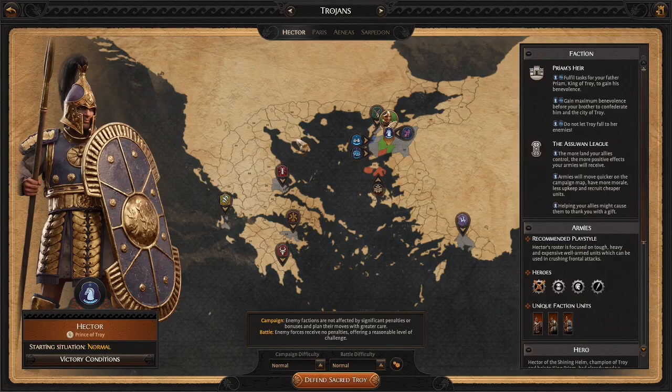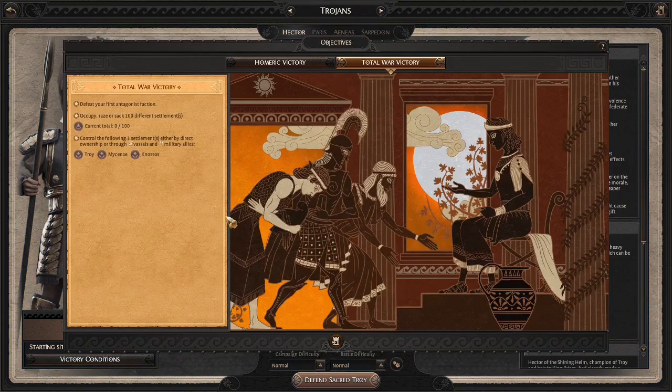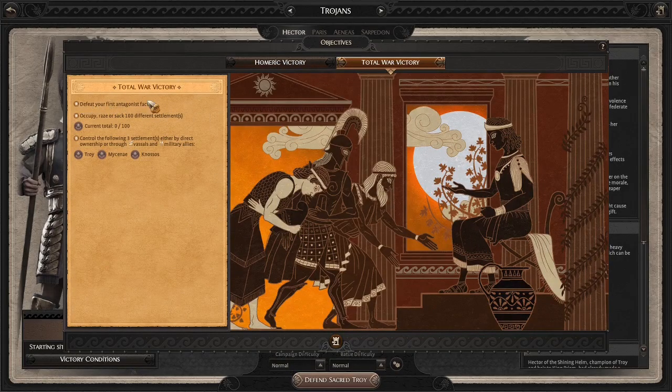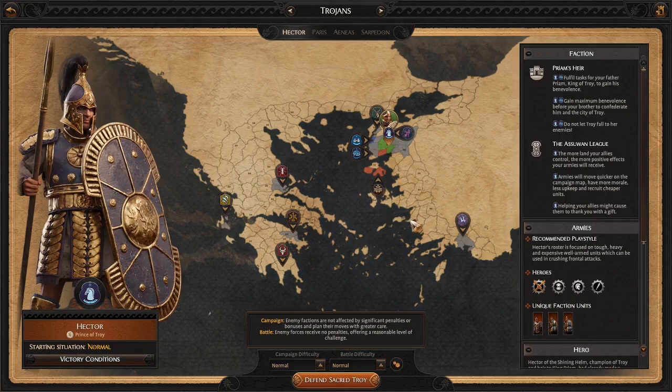The setup is a little new. What's nice is you can actually see everybody else on the map and how they feel about you, so you can kind of see where your enemies are to begin with. We have our victory conditions here — you've got two types. You've got the Homeric victory, which is basically completing the mission chain — more Iliad-based, a story-based campaign. Or you beat your first antagonist faction, occupy, raze, or sack 100 different settlements, and control three following settlements either by ownership, vassals, or military allies. That's how the objectives work in the campaign.